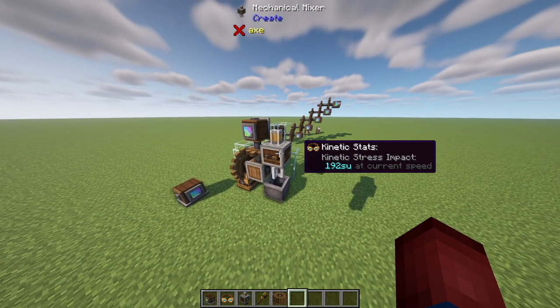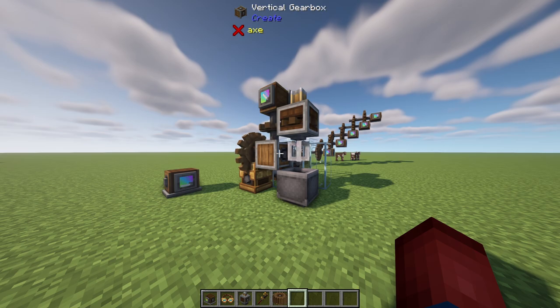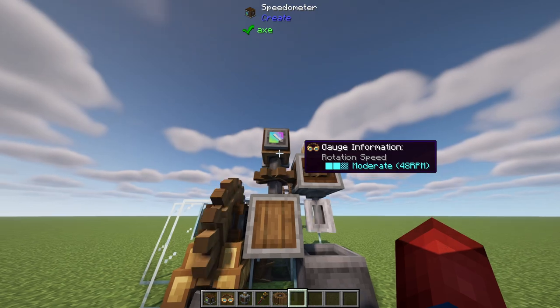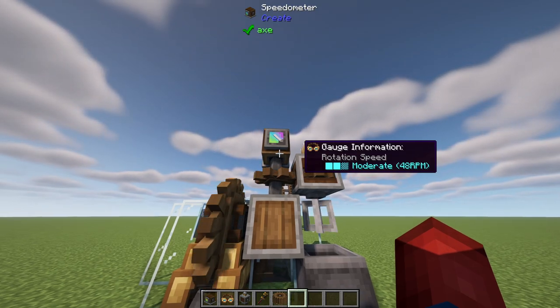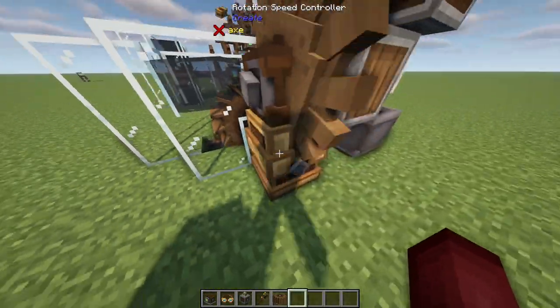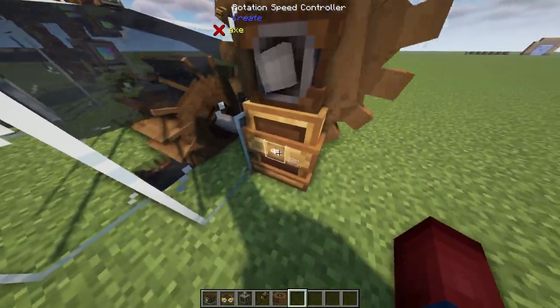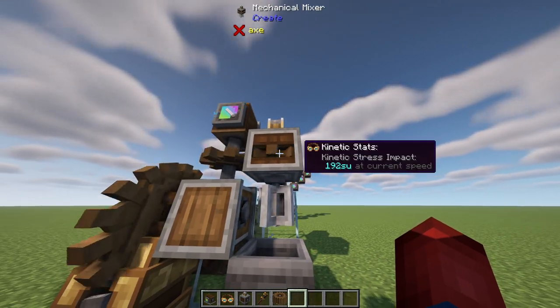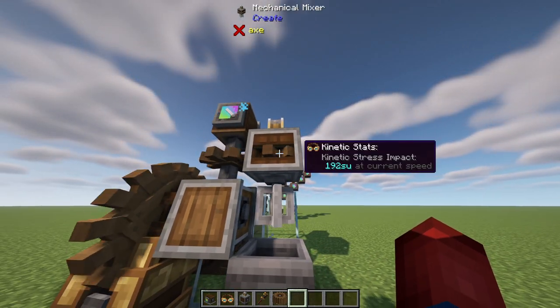Something I want to show off now is our speedometer. Looking over here, you can see it's currently going at a moderate 48 RPMs. We can see from our waterwheel, we're changing it to 48 RPMs and throwing it into our system to power a mechanical mixer, which is something I'll cover in the future.